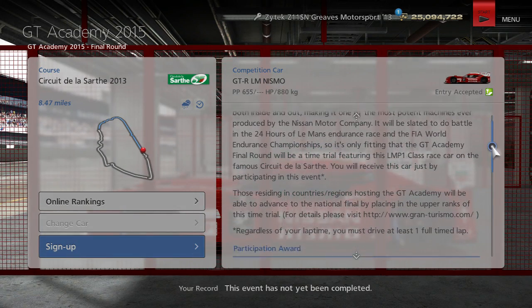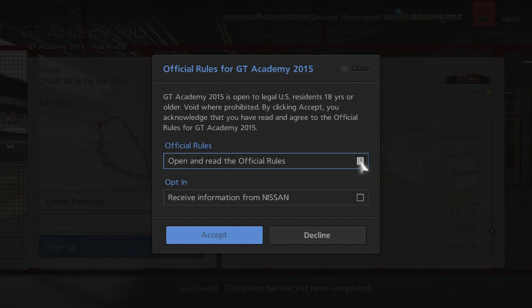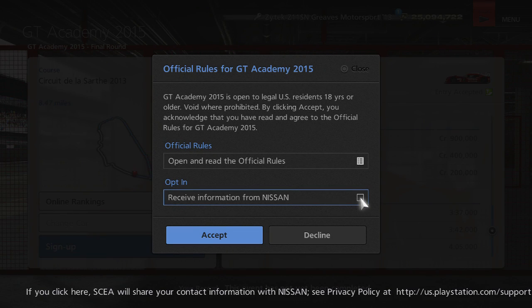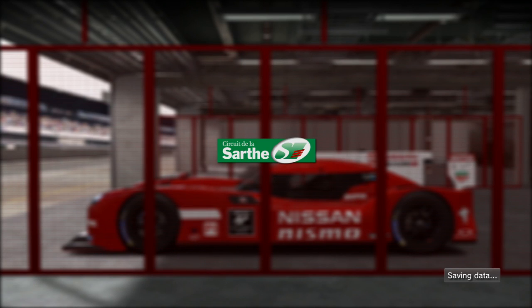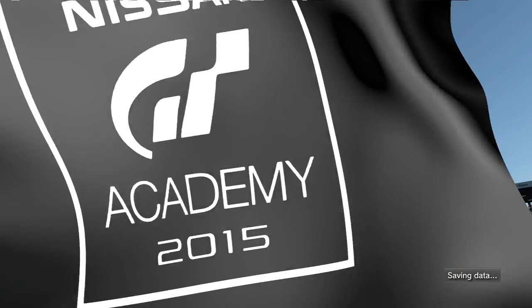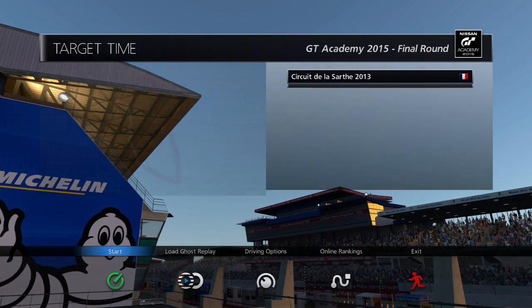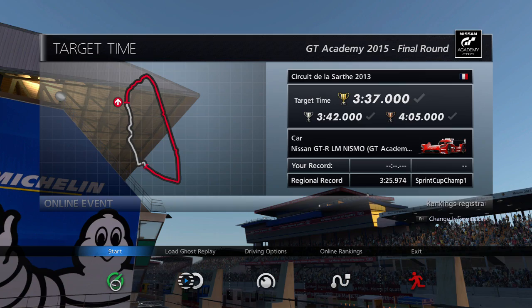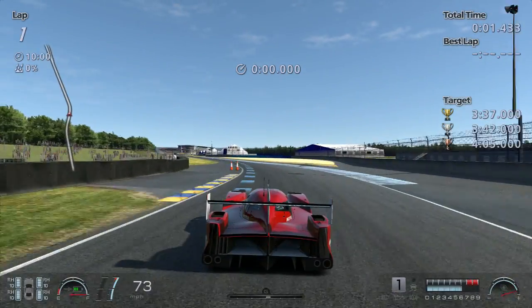E3 is next week so maybe some news there. They haven't even released all the Vision cards yet. There was a tweet that a Dodge Viper version is in the works - they had a teaser image that looked pretty cool. This is a long course. If I don't get this on the first try I'm just gonna end the video, because it's like a four minute course. Circuit de la Sarthe - this is a monster track.